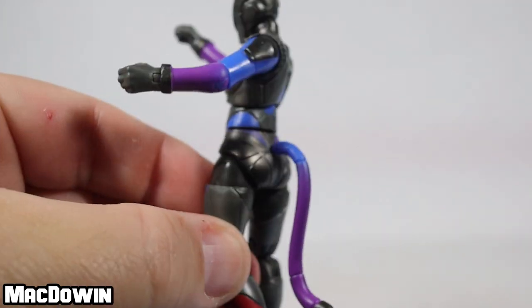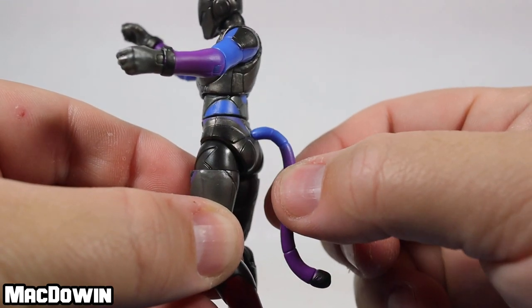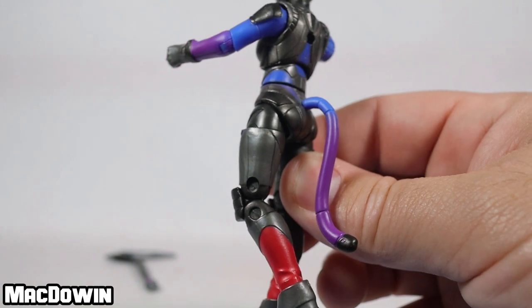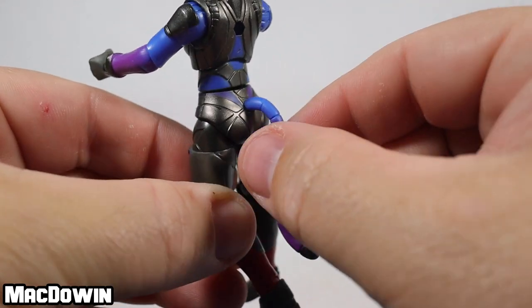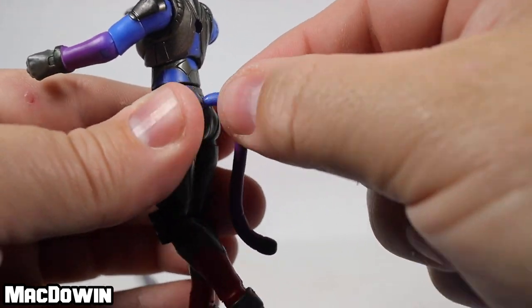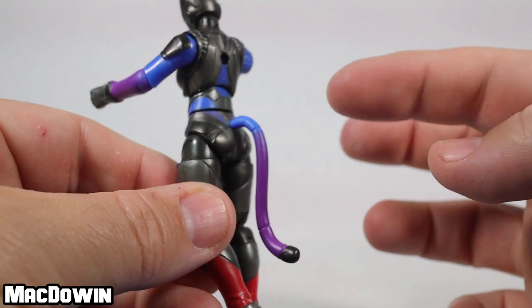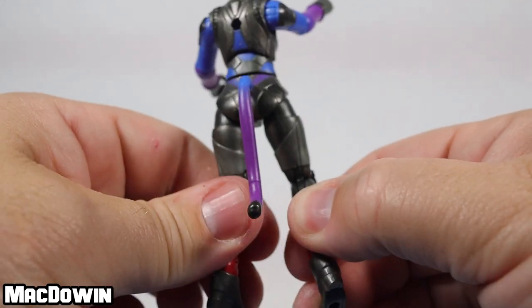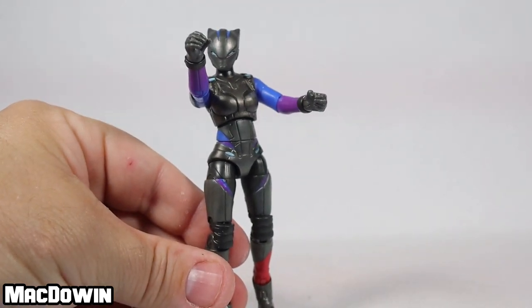She's got a tail sticking out of her waist area. I'm not sure if it's an articulated tail or not — I haven't gotten the nerve to try it out. I might try it on the broken figure. It looks like it should rotate, but when I wiggle it I can feel something loose. It may just be plugged in there, and it might end up twisting off just like the head. I think this will be the most fragile piece of this figure. But it's really cool — I really like this tail, it makes the figure look really nice.